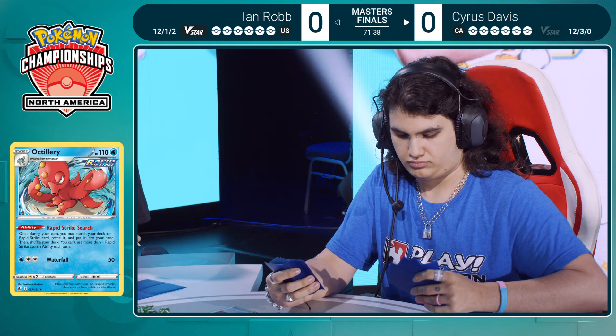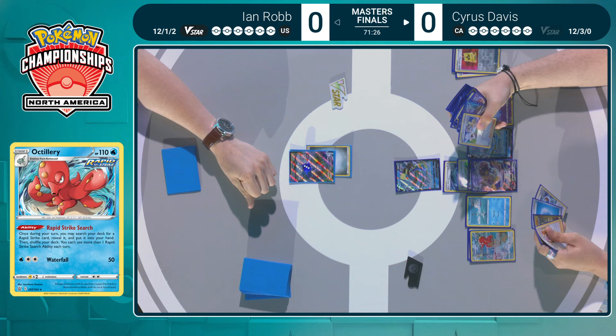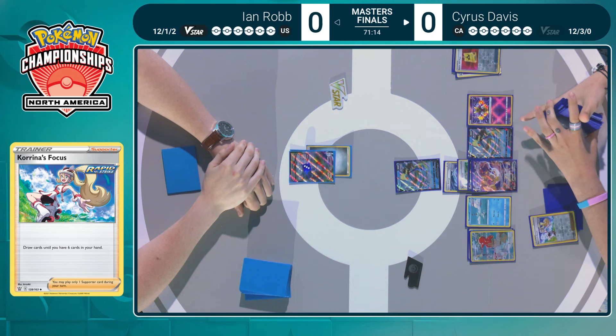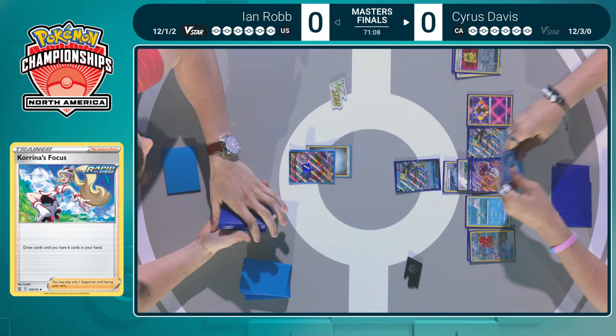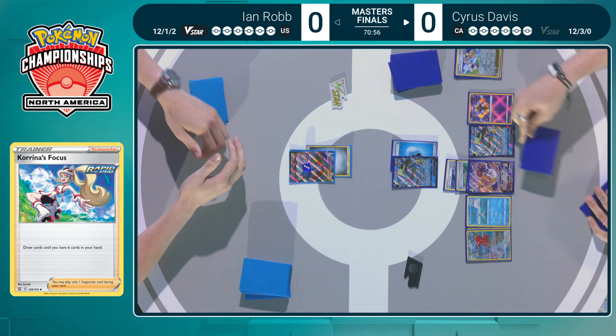That humongous 330 HP of Duraludon will be a tough mountain to climb for Cyrus, but your opponent draw-passing is certainly beneficial. Ian did say he was prepping for this finals match all last night. Could this just be the strategy — lone Duraludon VMAX? I don't think there's any universe where this is what Ian was scheming. You always want to leave with this Arceus VSTAR, always want to get those double Duraludons ready.